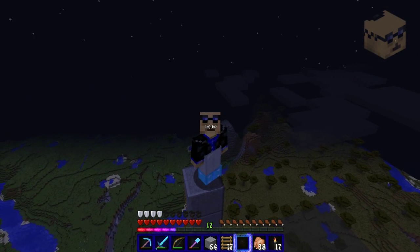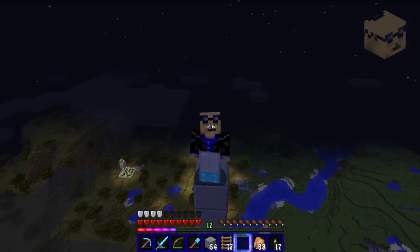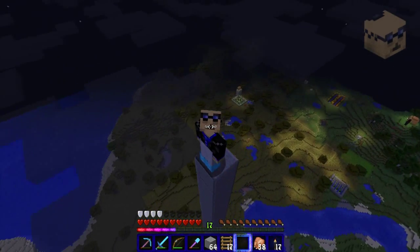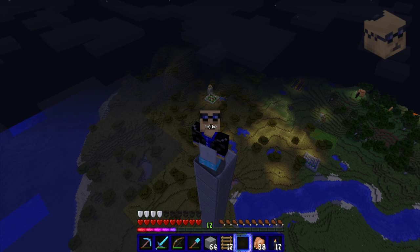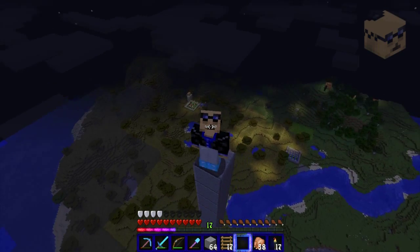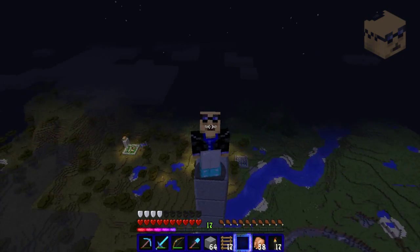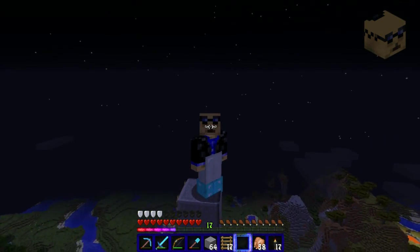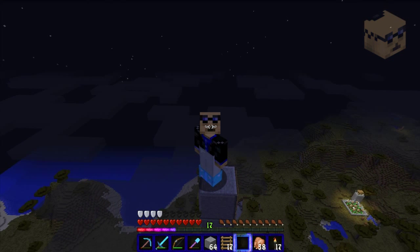I'm gonna build the villager spawner first — a villager breeder up in the sky — and I'm gonna get a couple of villagers and transport them up here so I can tear that down. Right above my head, that breeder is in the way of a golem farm that you can't see because I'm so far away. So after we build the villager breeder up here on this side, we're gonna build a mob farm of some sort.